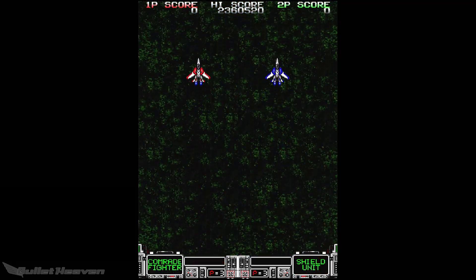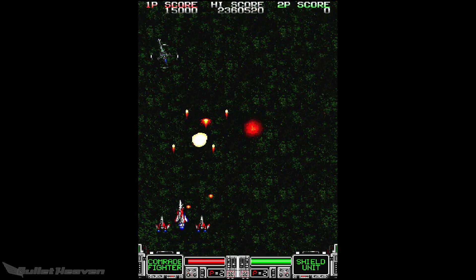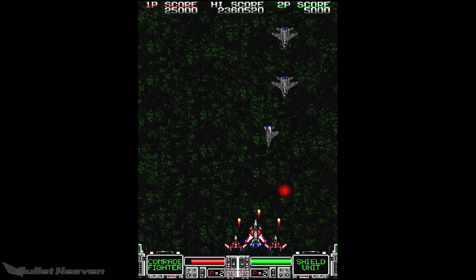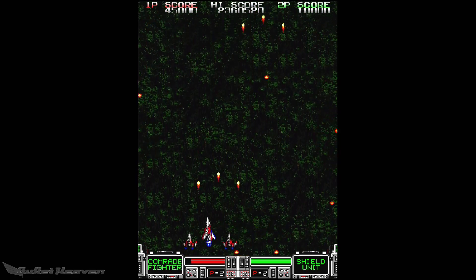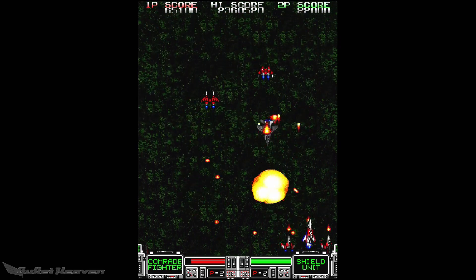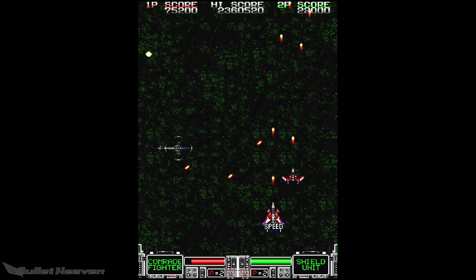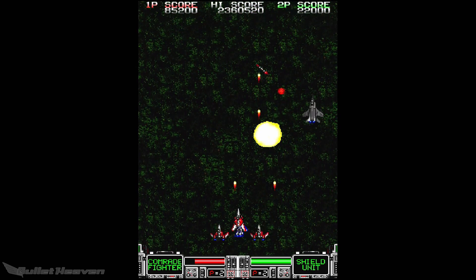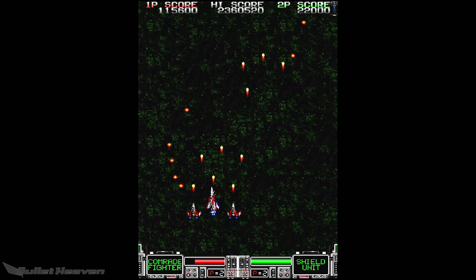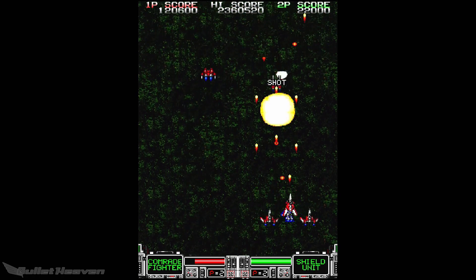Strike Gunner also has a neat feature in co-op: that third button allows players to perform a fusion where the lead player handles movement, primary fire, and their special weapon loadout, while the fused player can fire supporting shots in eight directions independent of the lead player's movement. Two players with a strategized loadout can be devastating, and for those that need a helping hand from a stronger player, the fusion feature is an excellent addition. Of course, playing co-op also raises the difficulty significantly, so things aren't any easier even with another ship joining the fray.